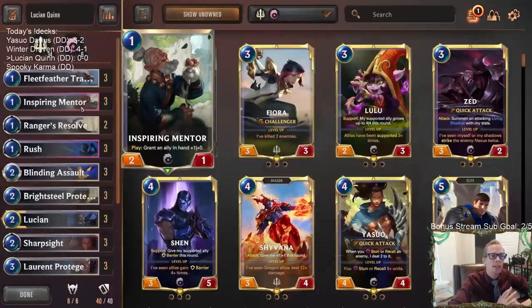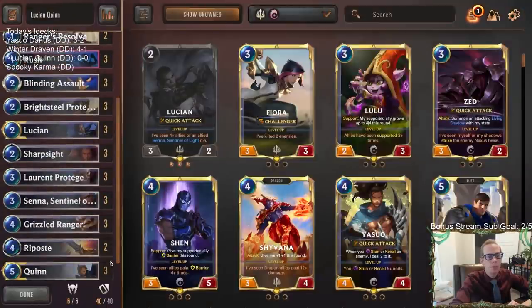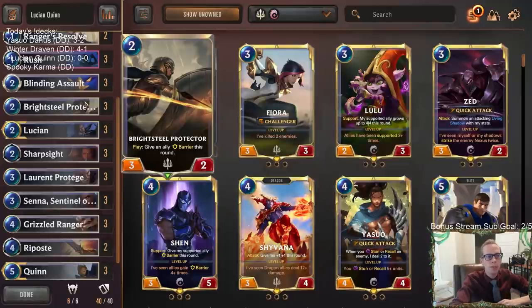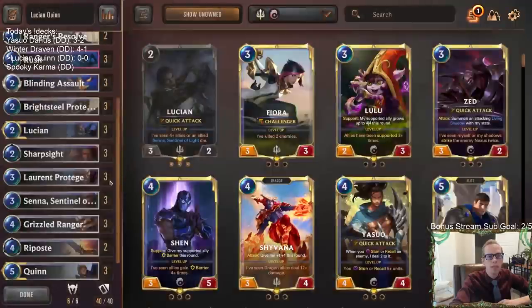We also have Inspiring Mentor in here, which is a new Ionia card that gives some allies in hand +1/+0. All of these things getting +1/+0 - whether it's a Challenger or something with Quick Attack - can be pretty useful. Like giving that to Senna, for example, would make Senna a 5/2, which just makes it way more difficult to block.